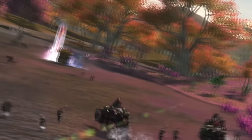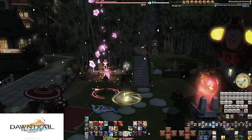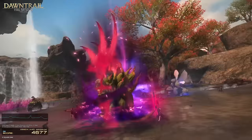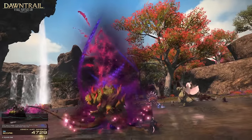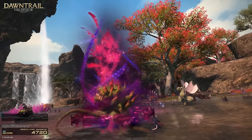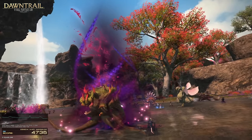Dragoon — we see the animation of Chaotic Spring as we zoom in. They tend not to cheat too heavily with doing combos out of order or using resources they don't have, so this is limited in what it can be. I thought it would be a new version of Full Thrust on top of Heaven's Thrust, but that isn't it. I doubt this is an improved Wheeling Thrust. I feel like the reply I got on Twitter might be right — this is a move to get you right into Life of the Dragon at the start of a fight. It looks similar to a Mirage Dive in some of the effects, and also Nidhogg in there. Without knowing the rest of the rework, we can't say too much more.